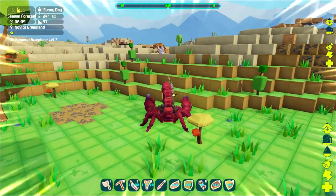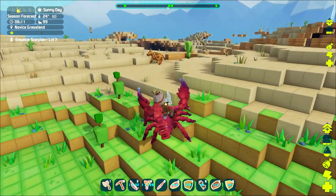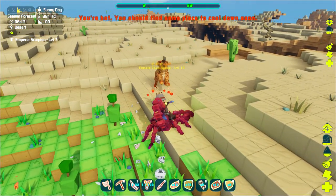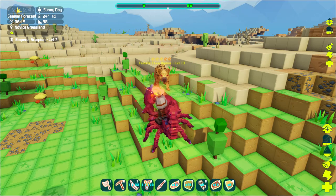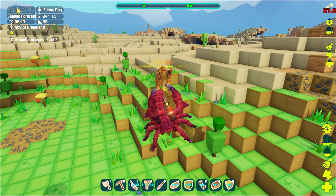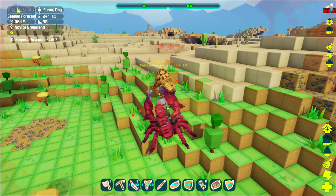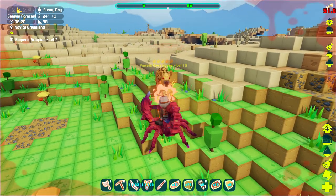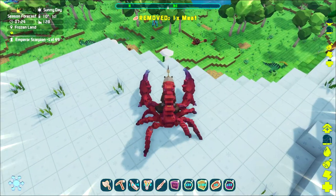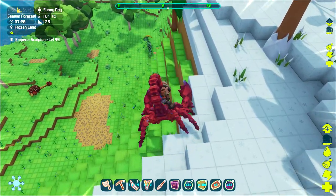The last one in this group is the Emperor Scorpion. You don't need a saddle to ride it. It is the slowest in this group but has the strongest and fastest attack. Its attack is so strong and fast it can easily defeat Raptors, Terror Birds, even Cave Hyenas and Dire Worms. Hands down at this level, the Emperor Scorpion is the strongest and deadliest creature available to you, and I would recommend taking the time to tame the highest level one you can find.